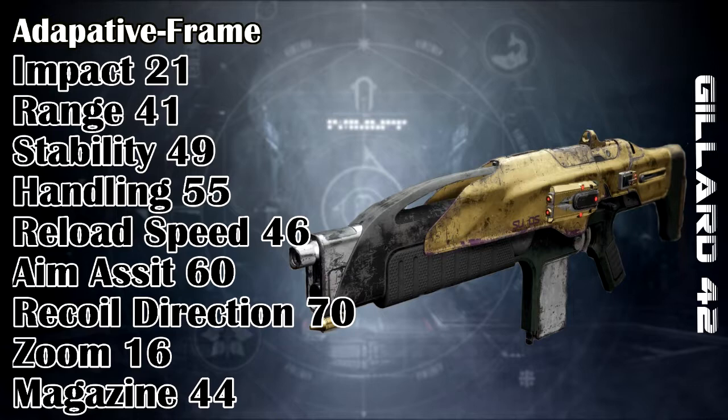Recoil can be a problem if the user has high caliber rounds or explosive rounds active — generally anything that will cause the user's recoil control to bounce and negate their shots. Luckily, the weapon has a recoil direction of 70, which will place it in a vertical line upon being fired, so you have a better chance of landing your shots where you need them. The stability at 49 is above the manageable level for the weapon.